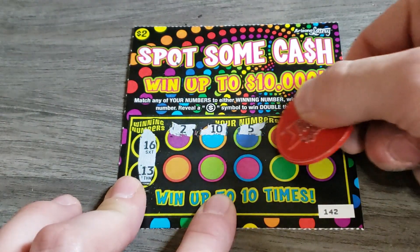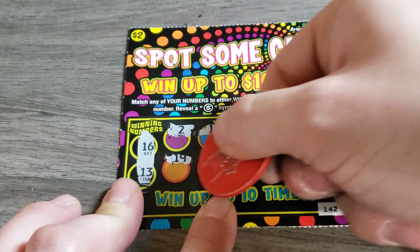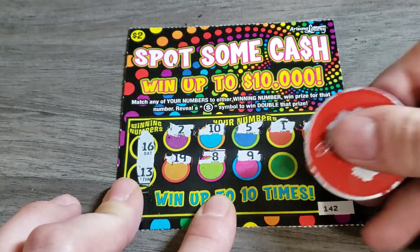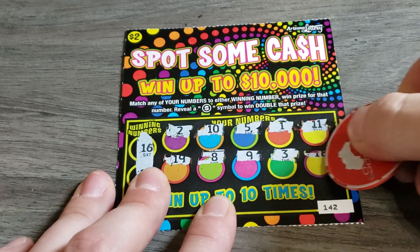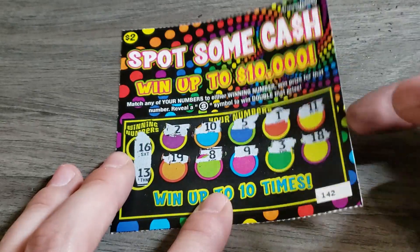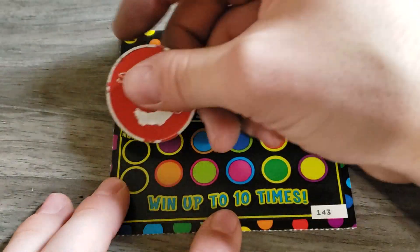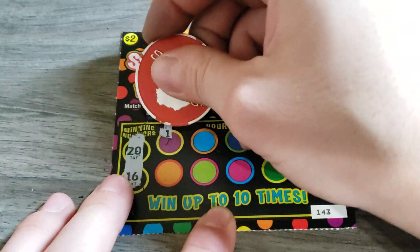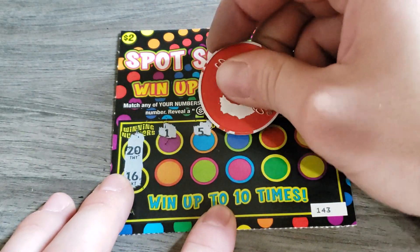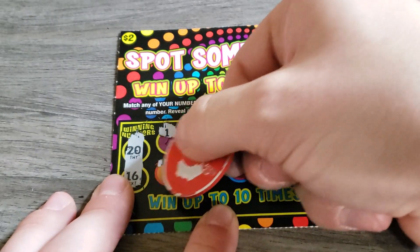Ticket number 142 — people like this ticket, they say it's very colorful. I'm just kidding, I can very much tell — this is a colorful ticket. I think it's due for a win. I think this coin is about ready to retire; the thing is it couldn't scratch the dirt off pavement. 16, 13 — nope.